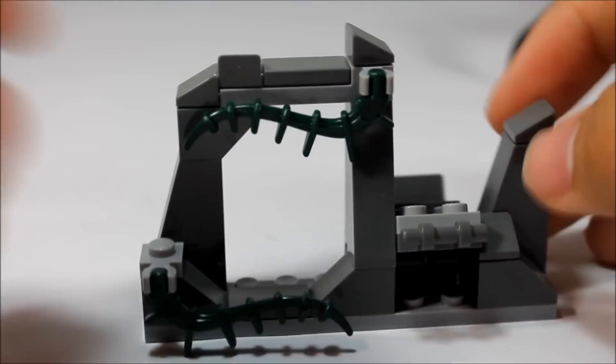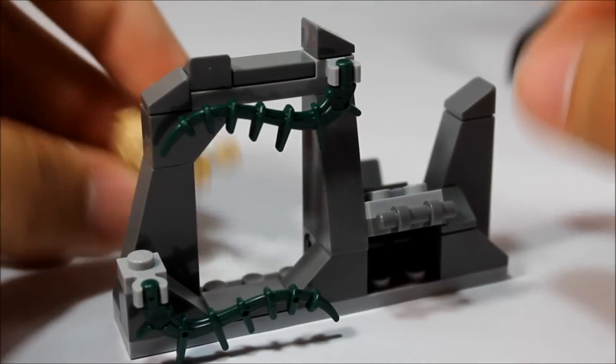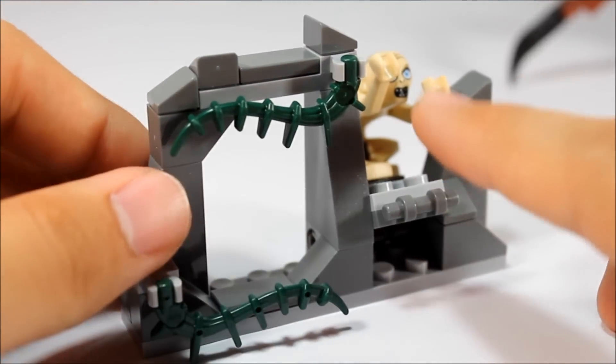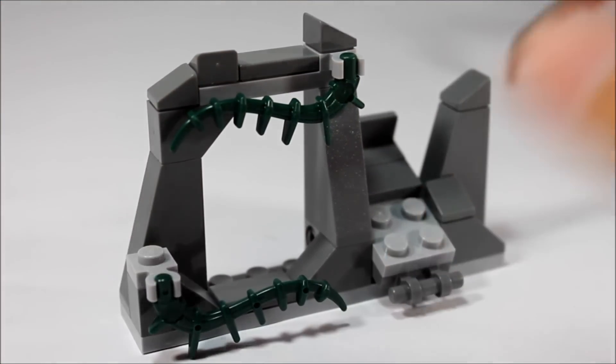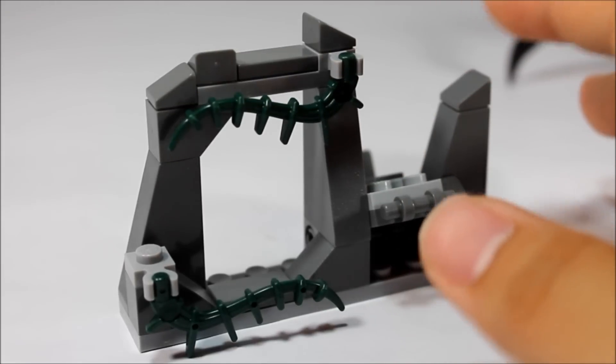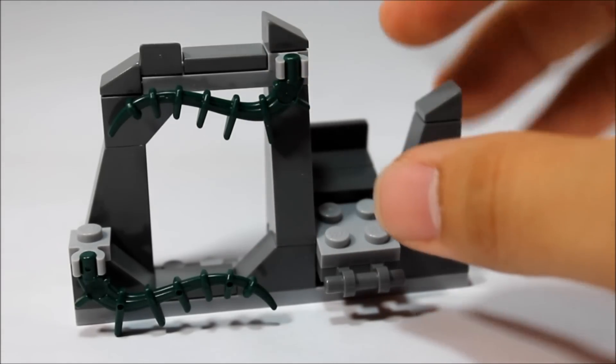The first piece we build is kind of a little cave entrance or exit — this is probably where Frodo escapes and then Gollum comes in. There is a little feature where you can pop Gollum off. Not really sure why that's on there, but flying Gollum is pretty awesome. It's a simple little entrance set to kind of set the scene for Shelob attacking.